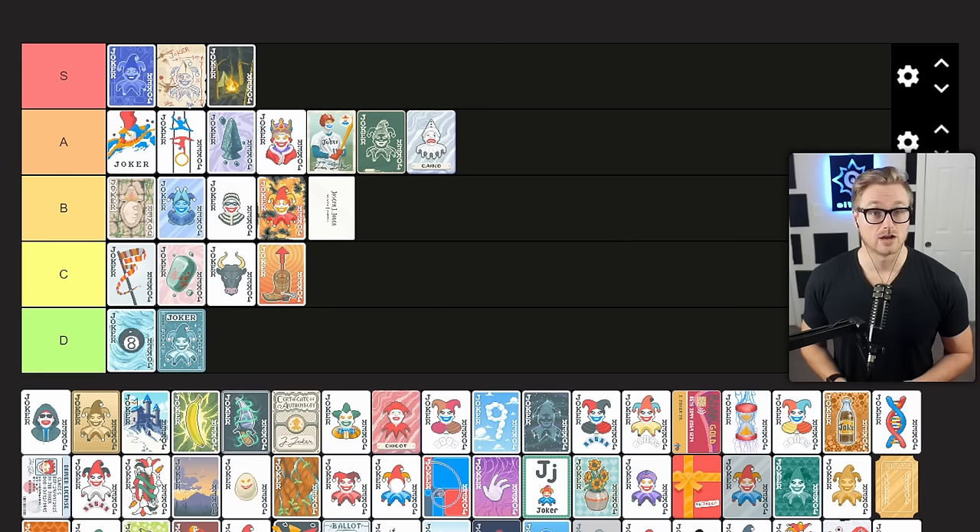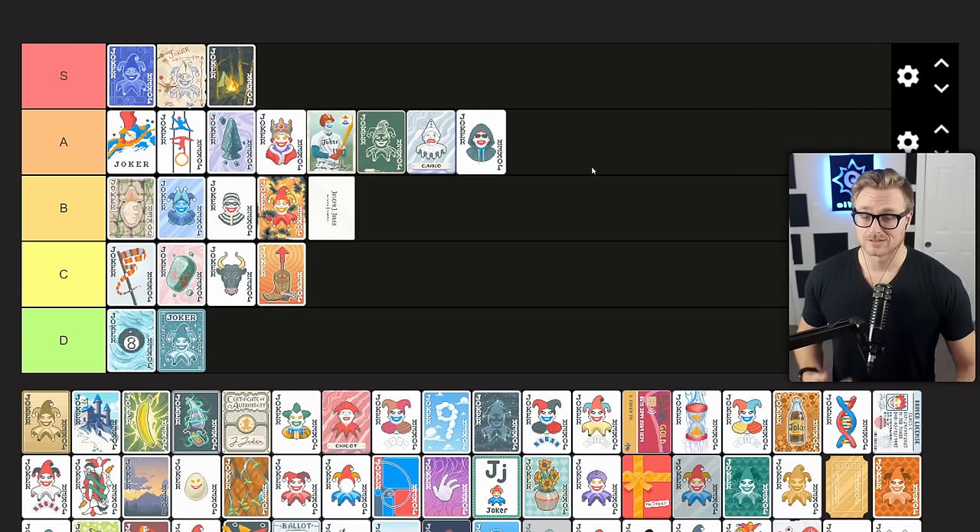Card Sharp is another joker I underestimated in lower stakes runs. It gives you times 3 mult if the played poker hand has already been played this round. Obviously it has downsides against certain bosses or if you're not playing towards those easily attainable hands, but because those are the most effective strategy for beating gold stake runs, I'm always happy to pick this up. I'm often naturally playing the same hand over the course of a round anyway, and this gives a reliable multiplier through the run. A tier.